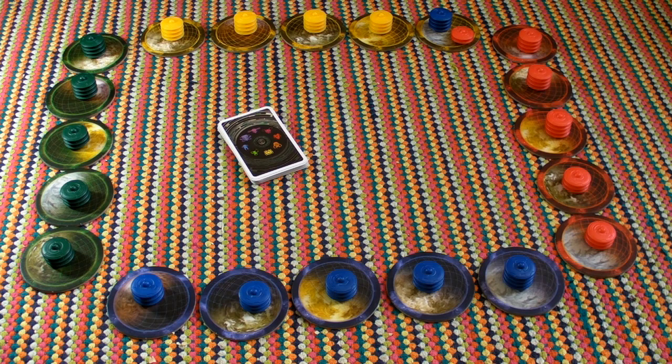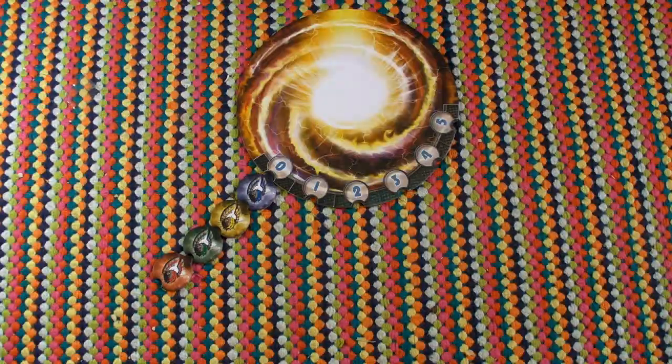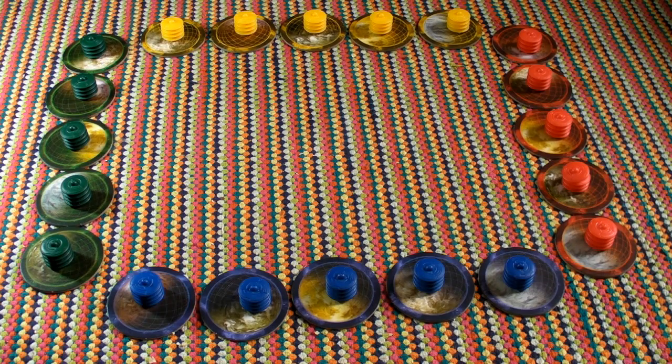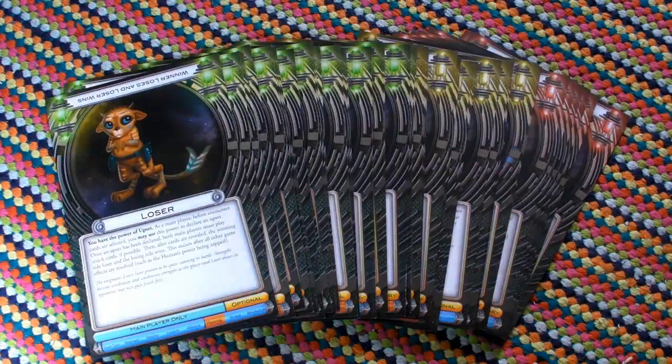If your first encounter was a success, you get a second one before the turn passes to the next player. The first to five colonies wins. And that's the basic game, which is then turned completely on its head by each of the 50 races' unique powers.